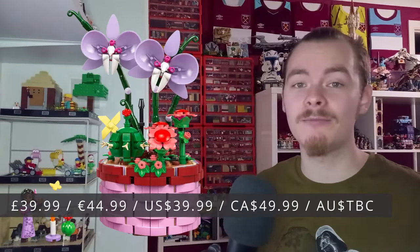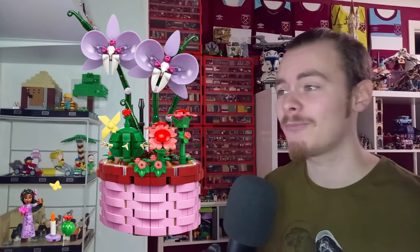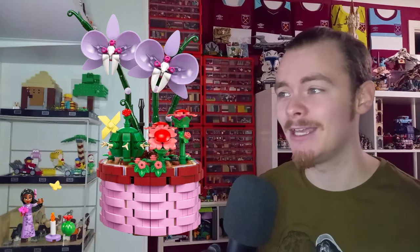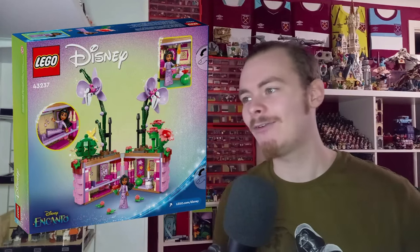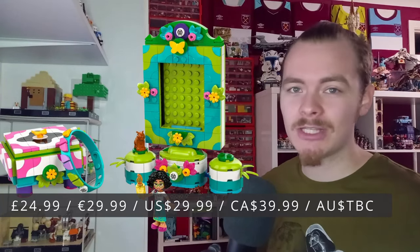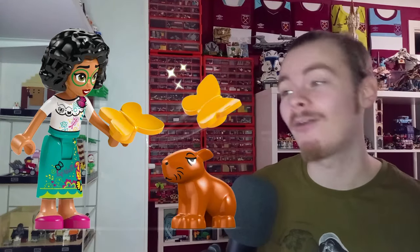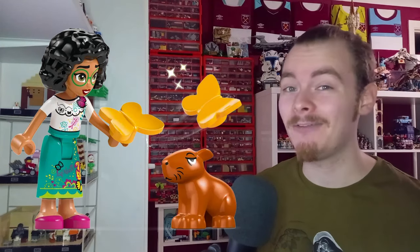Disney also has a bunch of sets releasing in February or March. We have Isabella's Flower Pot, which is more of a botanical collection-style set — similar to recent Friends flower polybags — but it does open up to reveal an interior. We also have Mirabelle's photo frame and jewellery box. Notably, this set introduces a capybara, which as far as I'm aware is the first time we're getting a capybara in LEGO form — an actual mould for it is amazing, and I might pick it up on Bricklink.